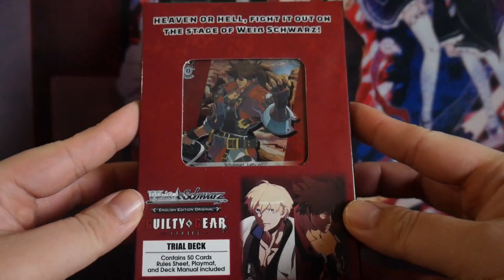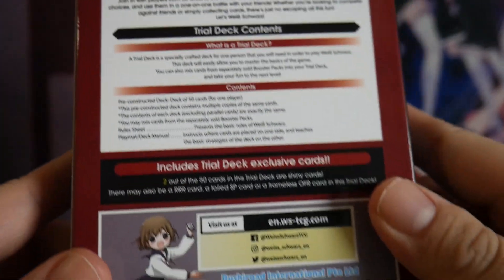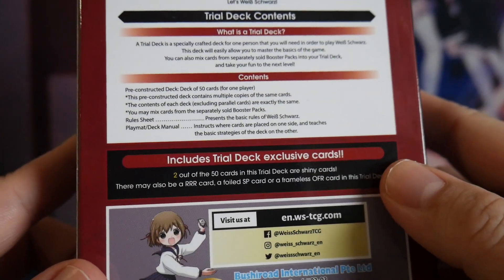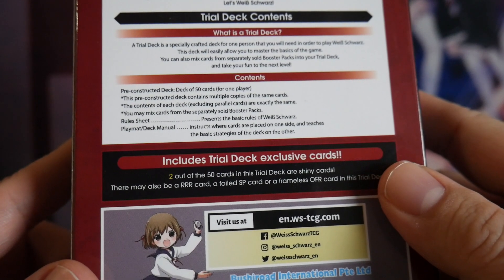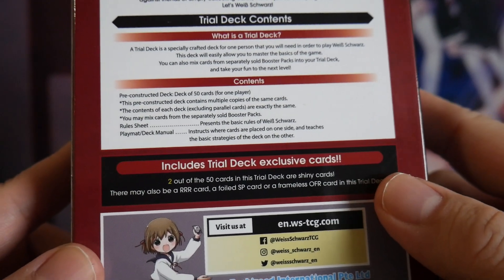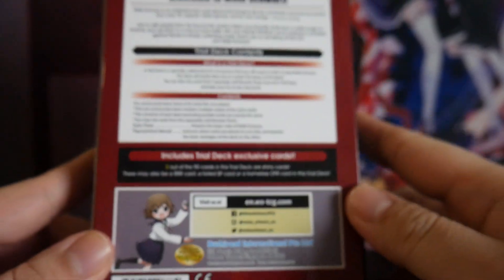So here we have the front of the box, side of the box, bottom and back. Trial deck exclusive cards include two out of 50 cards in the trial deck are shiny cards, and there may also be a triple R or foiled SP card, or a frameless OFR card in this trial deck.